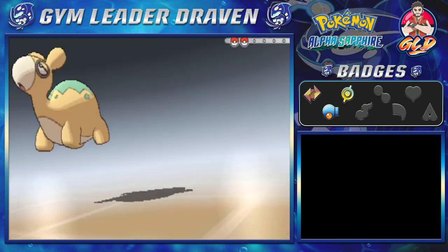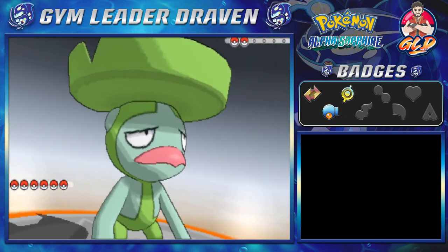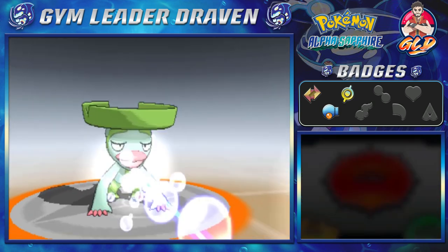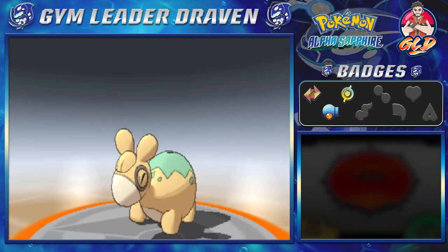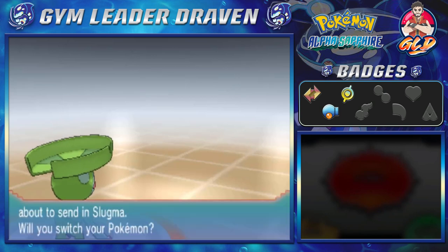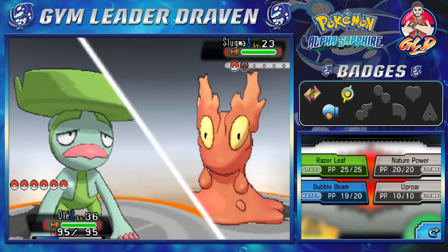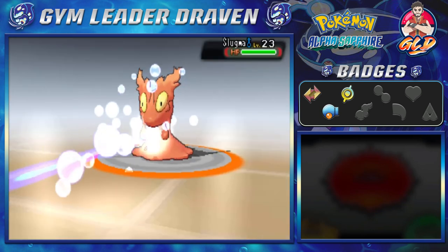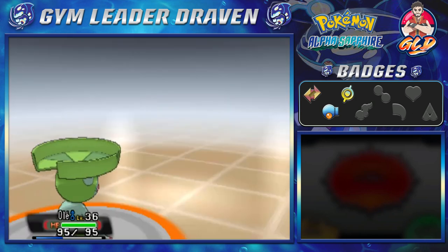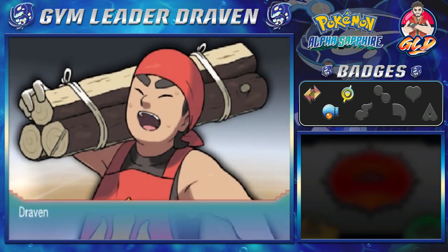That is a pretty cool name — Kindler Cole, two K's. We're going to start off with Ole right here because it has the best chance of winning. It's at level 36 and there you go — Numel defeated, with a lot of experience points going to a lot of our Pokemon. He's coming out with a Slugma, so let's continue with Bubblebeam for the win, and just like that Slugma is no more. Shadow Eye grows to level 27.